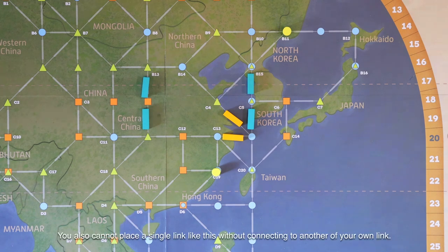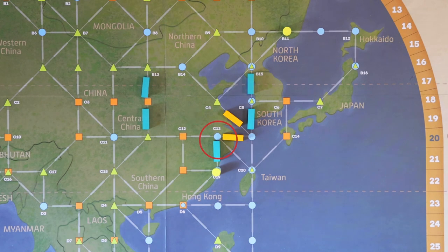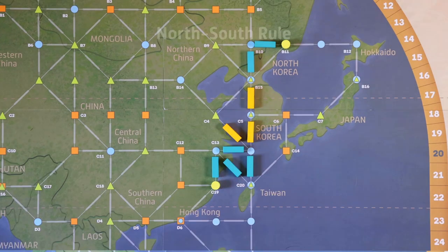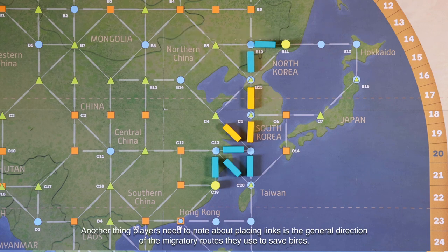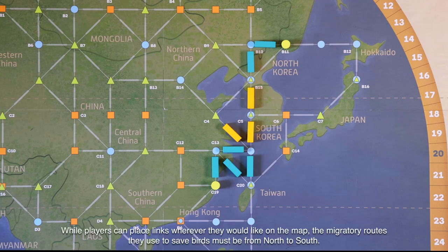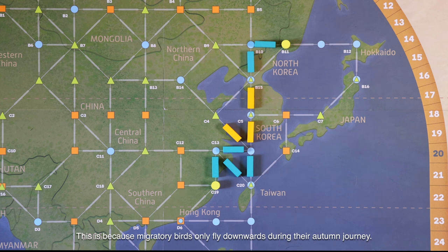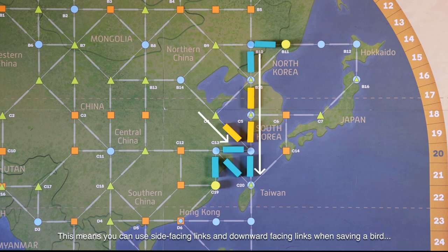You cannot place a single link that is isolated or without connecting to another of your own links. Players also need to note the general direction of the migratory routes used to save birds. While players can place links wherever they would like on the map, the migratory routes used to save birds must run from north to south. This is because migratory birds only fly downwards during their autumn journey. This means you can use side-facing links and downward-facing links when saving a bird, but not upward-facing links.